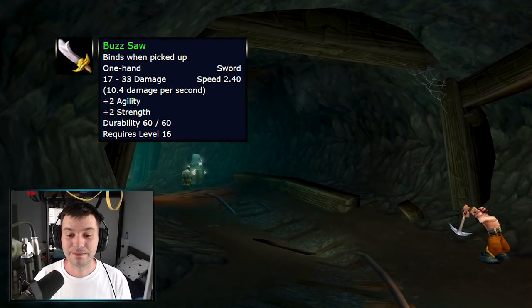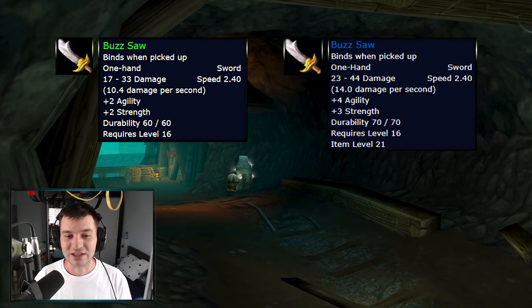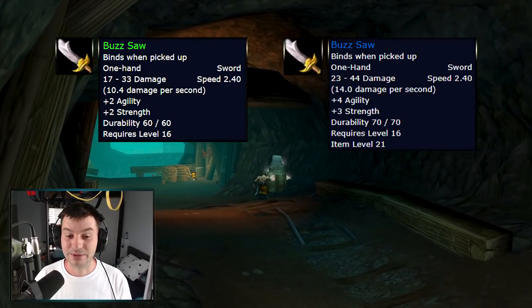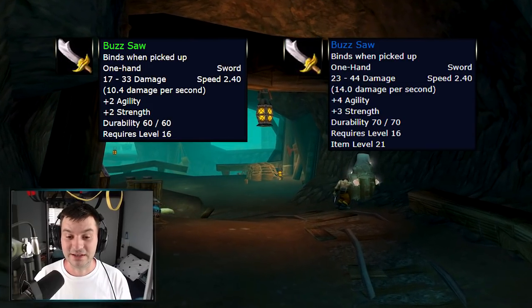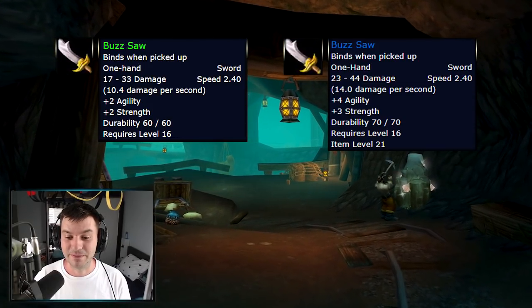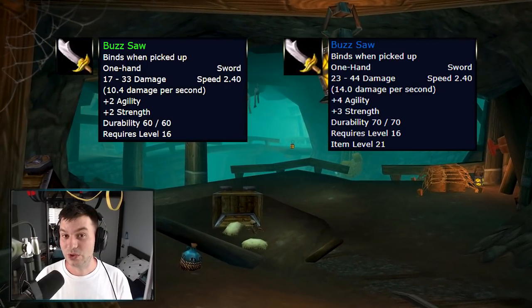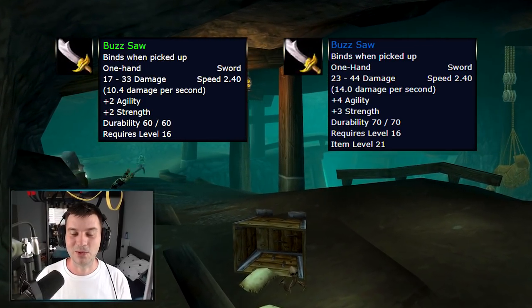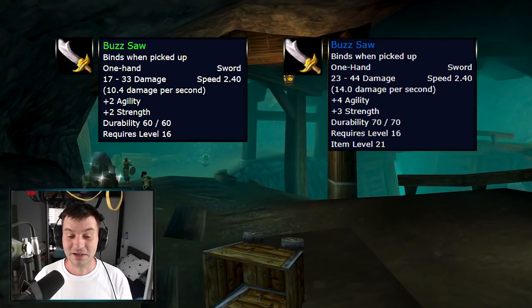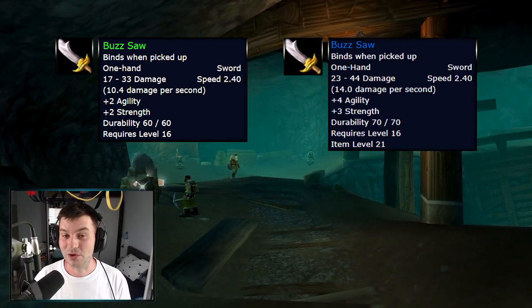The Buzz Saw, a 2.40 speed sword that drops quite often, gets modified with about four extra DPS, four agility, and three strength. If you don't get the Cruel Barb this is great for leveling. It's a one-hander so you can put it in the off-hand and use the Cruel Barb in main hand. If you're leveling a rogue or even a hunter, take one of those — since it's not unique you can get two, and they drop quite often.